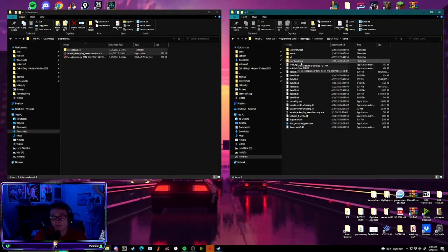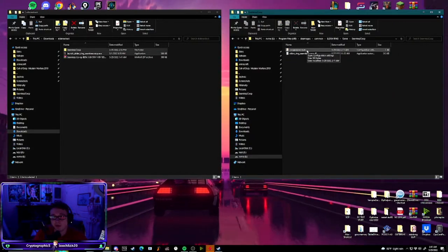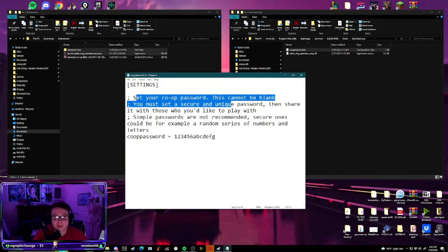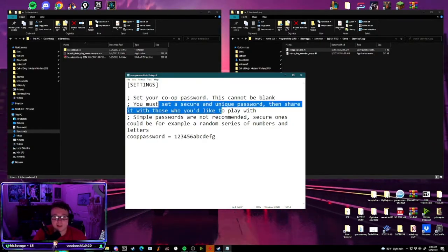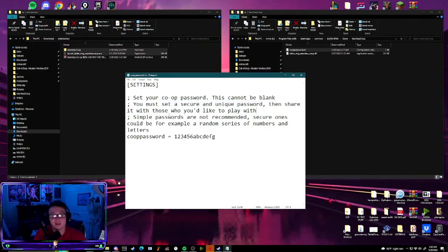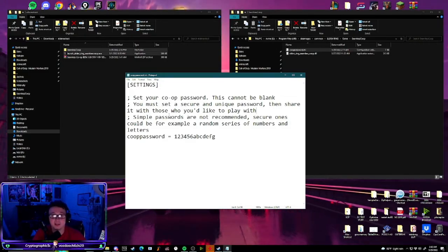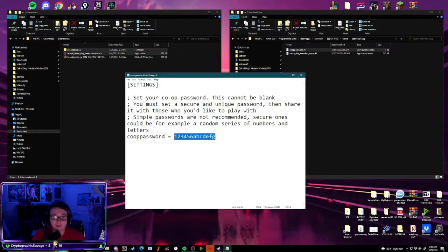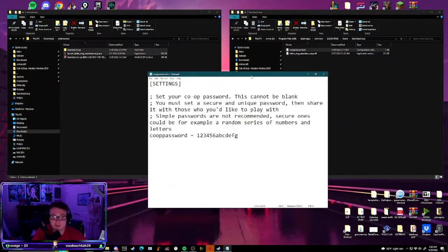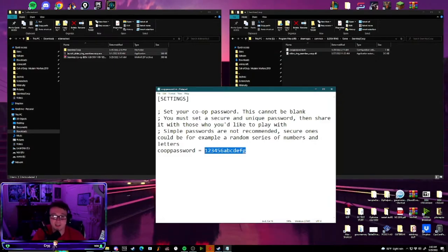Now, make sure — an important step — make sure you click the Seamless Co-op folder in your Elden Ring file and go to cooppassword.ini. Just double-click it — it's just a text file. This will have you set your password; it can't be blank. Make sure it's secure and unique and share it with people you'd like to play with. They recommend it be secure since you are not on official Elden Ring servers. Any random person could put in your password if you just do something simple like 123 or potato and join your game, potentially corrupting your files. So make sure you make it nice and random — literally just throw your hand at the keyboard.